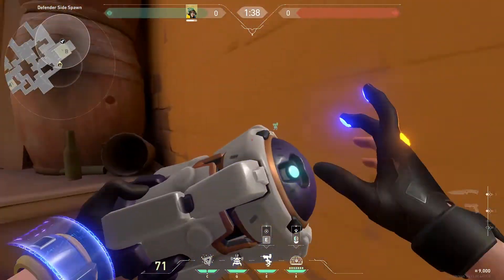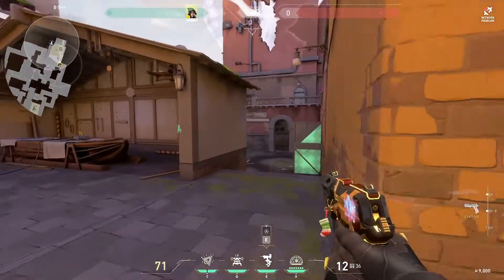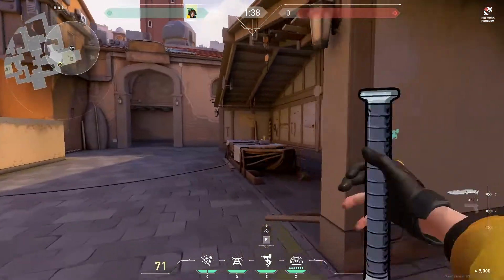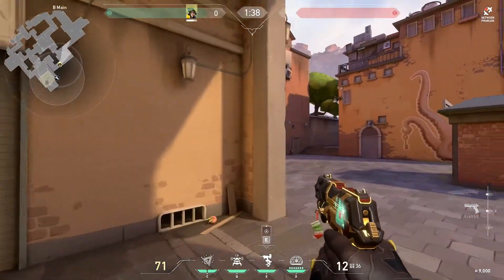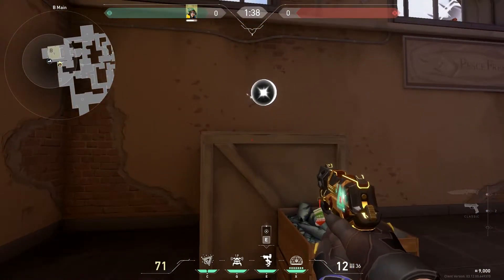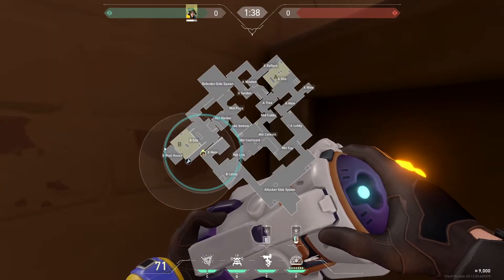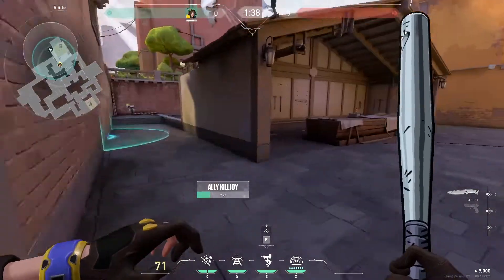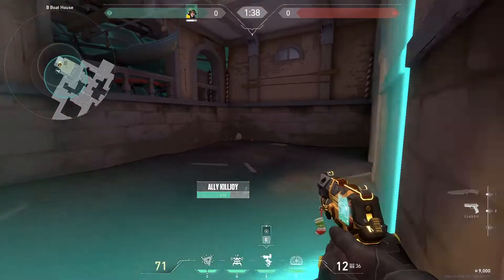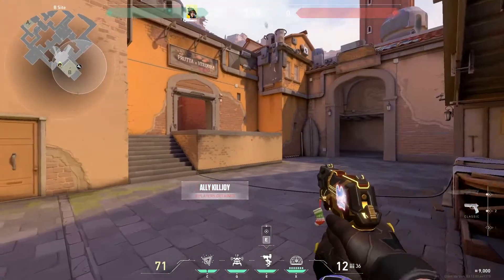B-Site doesn't have quite as good retakes. The retake ult from here leaves back site open. But if they've already planted and you're trying to retake, you can throw the ult in back there near the end of the round and pop it — you'll know where they are and can tell teammates. For a flank situation, placing the ult right here is much better: it only leaves a tiny piece of cover, and it'll push them to CT, market, or leave them stunned. That's probably the best retake you can do on B-Site.